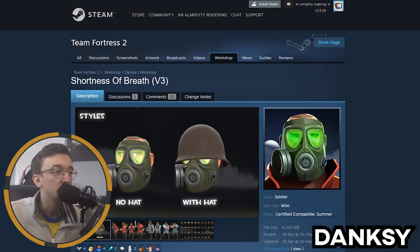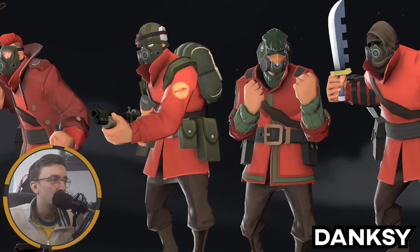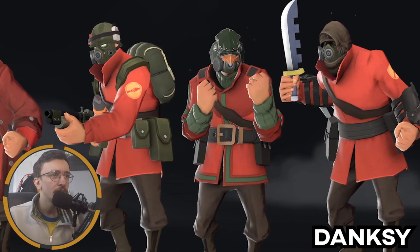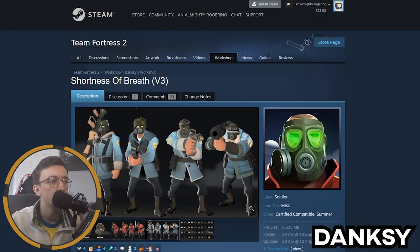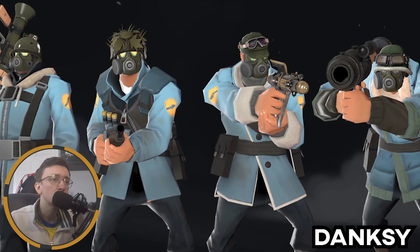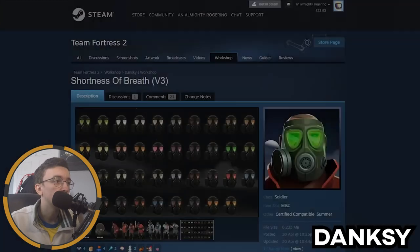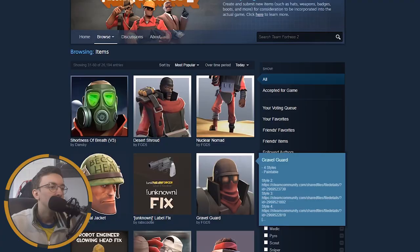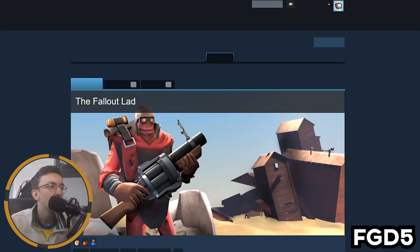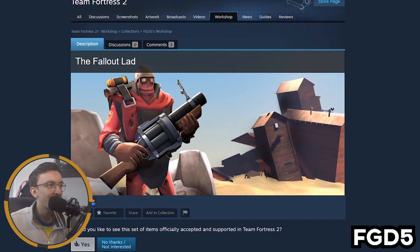I wanted to touch on the Shortness of Breath. This is a cosmetic I saw on my Twitter and it looks very nice — it works with a multitude of Soldier cosmetics. It might not be one I'd personally use as I'm not sure how to work it into a loadout, but it's a very cool, very Fallout-esque cosmetic. Speaking of Fallout, this person has created an entire Fallout-themed set called the Fallout Lad.